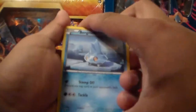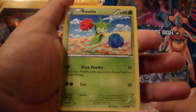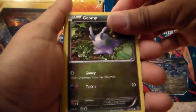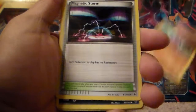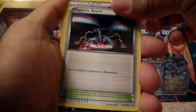Okay guys, for the last pack of this half of the booster box, we got a Bergmite, common. A Roselia, common. A Gumi, common. A Caterpie, common. A Geodude, common. A Magnetic Storm, uncommon — Trainer. It's a cool card.